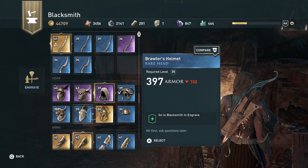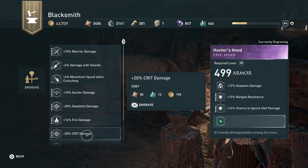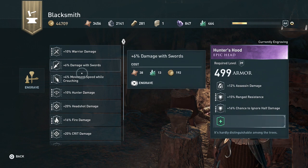Time for the armor. So I'm wearing this. Damage report - oh my God. Warrior damage - why isn't it giving me the assassin damage?